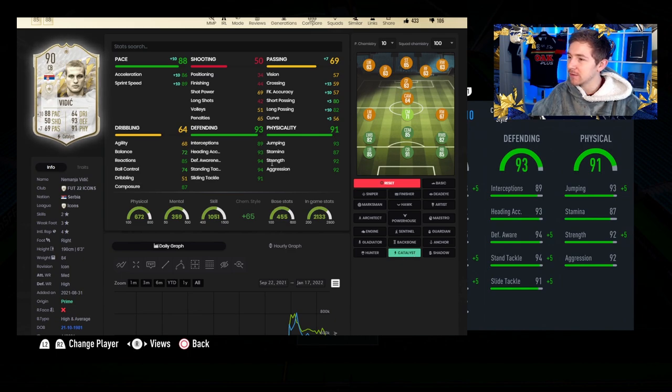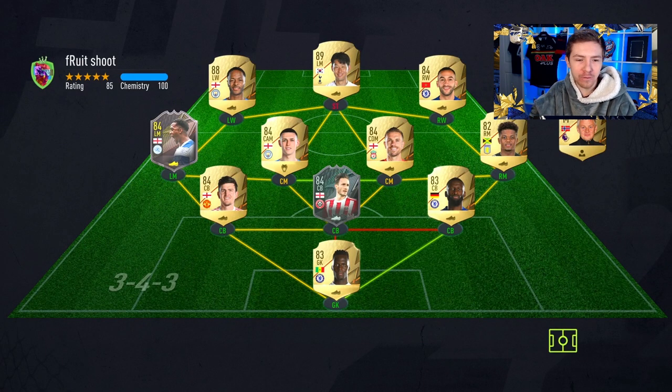Normally when you're doing defenders it's between Anchor and Shadow, but to be honest Catalyst really isn't a bad option for this guy, especially if you like to play out the back, because his passing stats aren't the best. You still get the pace boost, and his defending and physicals are already amazing. So I think the chem style choice is Catalyst or Shadow, but Shadow is probably the most beneficial one overall.